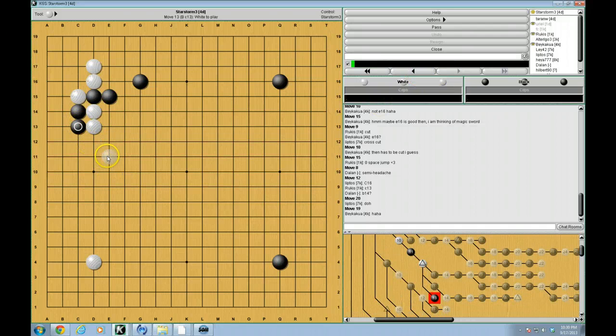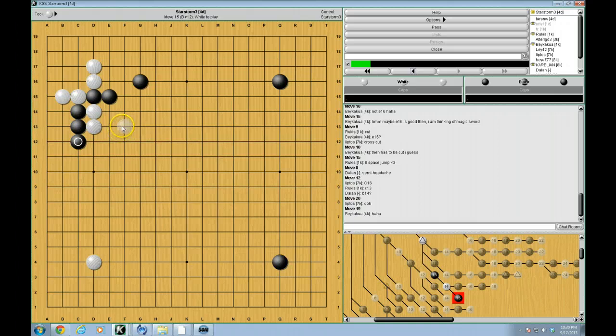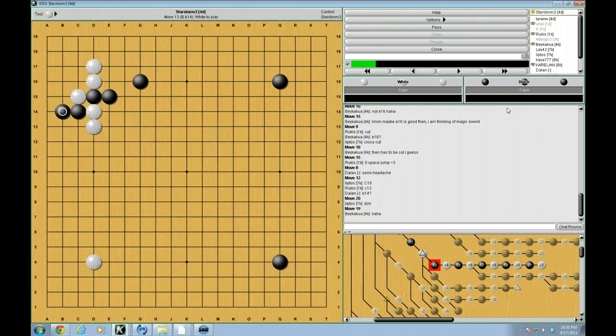Let's see C13 — this is an interesting move. But I think white can just do this, and it seems difficult for black to make it work. Because even if black tries this move, white can just jump here. And if black defends, white can cut. So it seems difficult for black to make this work. Of course, if black extends, then they can have a fight, and it's a tricky fight. But black has two groups to worry about whereas white has only one. So I would call this favorable for white.